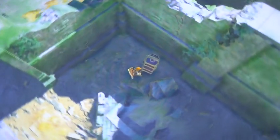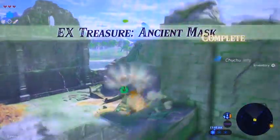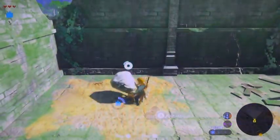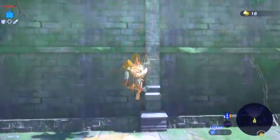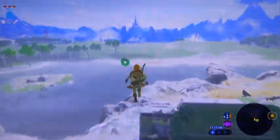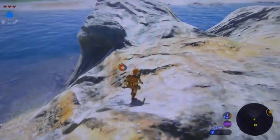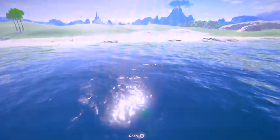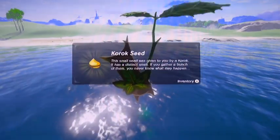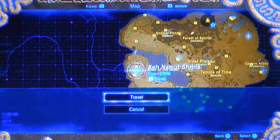There's our korok seed and our Majora's Mask — I accidentally said Skull Kid's mask earlier. There's one seed, and the other one's going to be right out here somewhere. We're looking for a rock overhanging the water and a ring of lily pads. When we come back we're going to meet back up at the ice block shrine, take care of that last enemy nest, get our last korok seed, and I'll try to figure out where I'm missing one from.